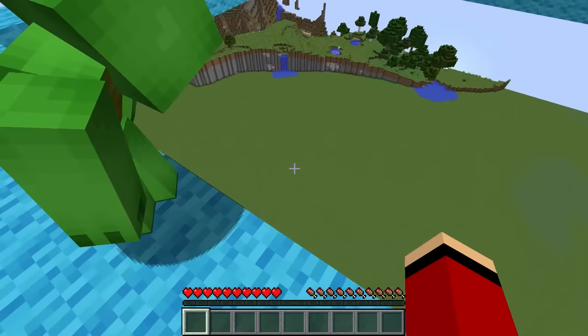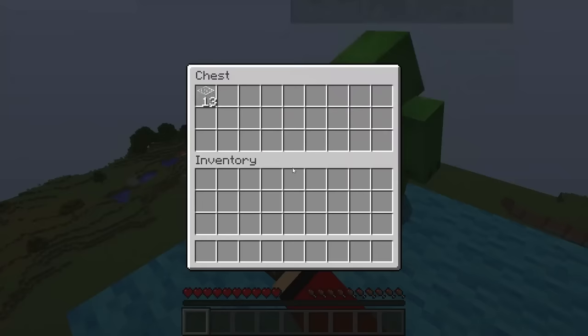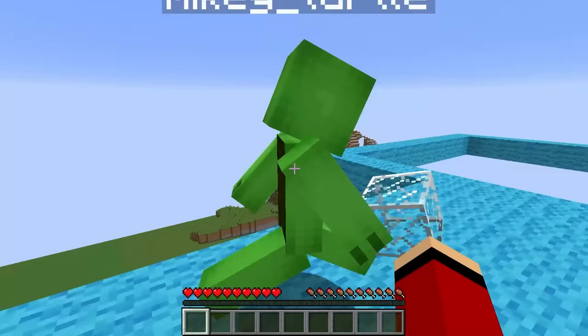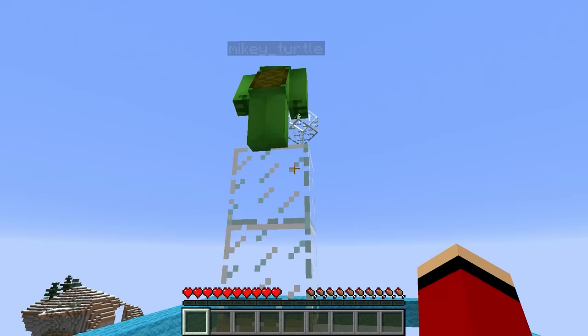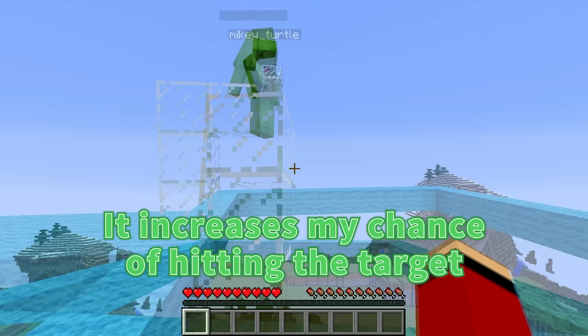Oh! A chest! Maybe we need an item first? You think what's inside will help us hit the target? Yep! Let's see! Three, two, one! Oh! Glass? Glass! Well, good luck! Hmm... I've got it! I'm confused! Wait and see... Yeah! It's a diving board! It increases my chance of hitting the target! Now I'll jump down the center hole!